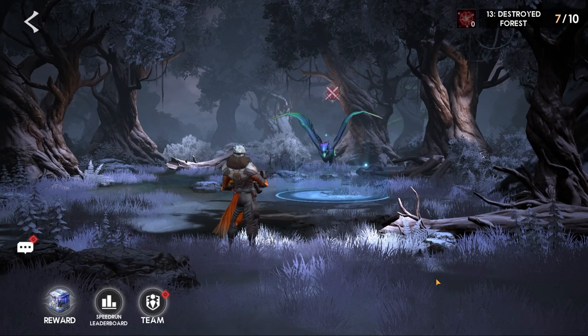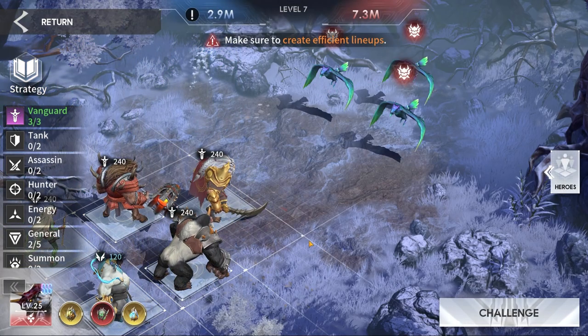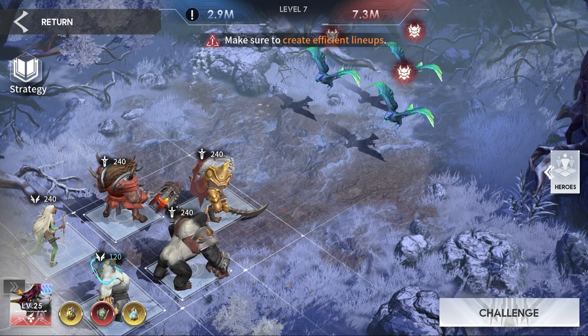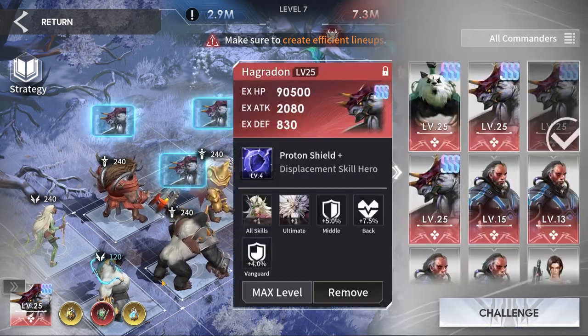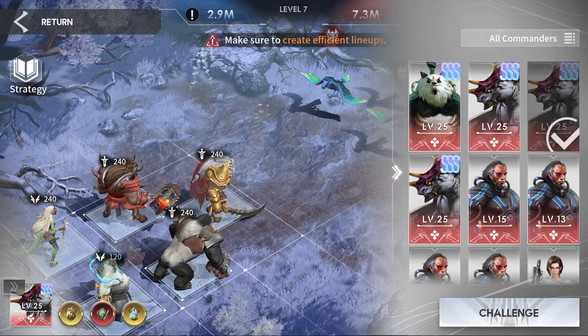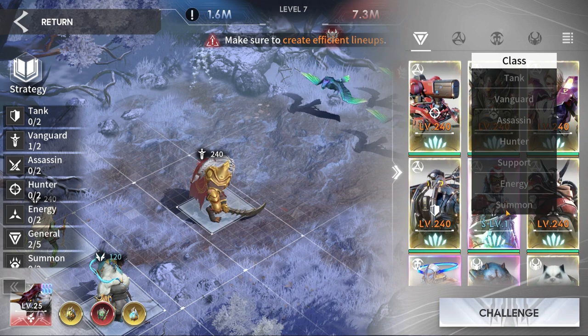Here we are with these lovely birds — the one that says 'create efficient lineups.' Now this is a tricky one. It says the middle row takes extra damage, so you have to make sure whatever you put in the middle row can handle a big hit. It's the last place you want to put your nukers.